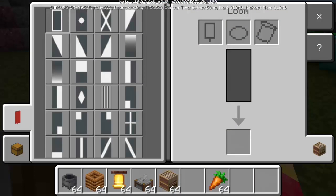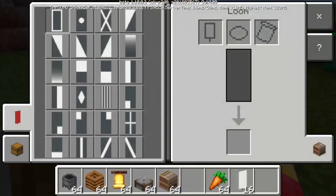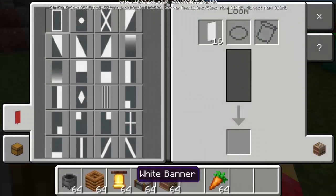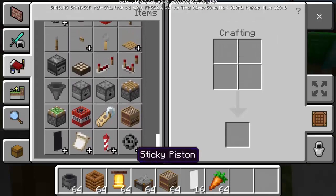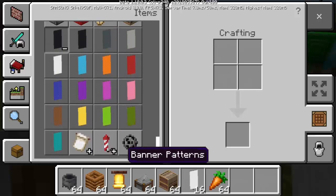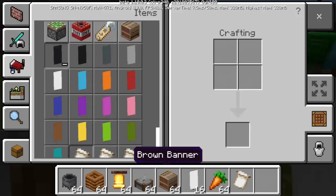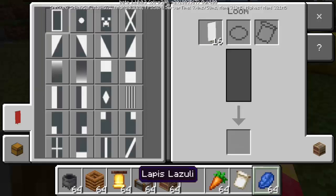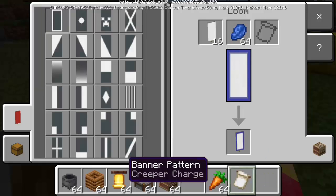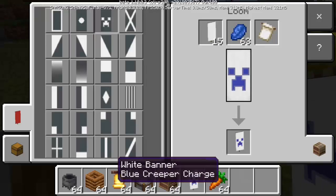The loom is actually functional — when you tap it, you can see banner designs. You can put a banner on it, choose a color, and apply banner patterns. We now have banner patterns as a new item in the items tab. So we can make a blue creeper charge banner — that's so cool!